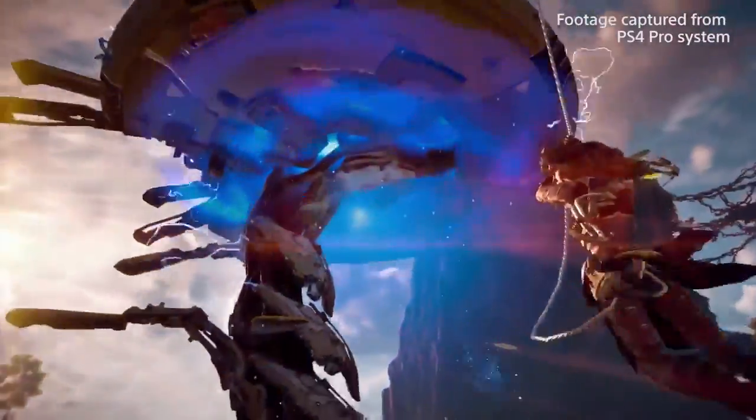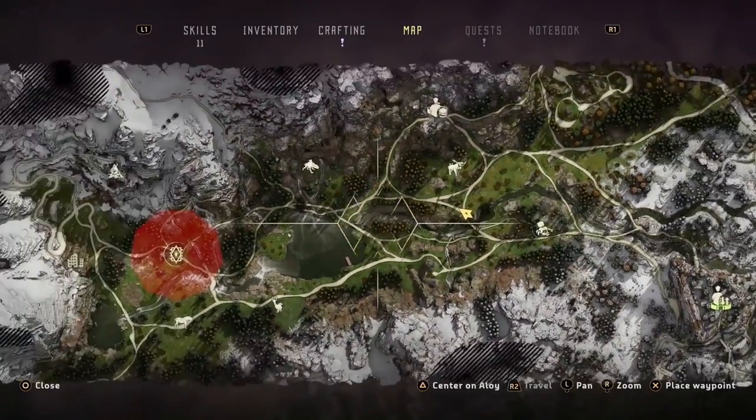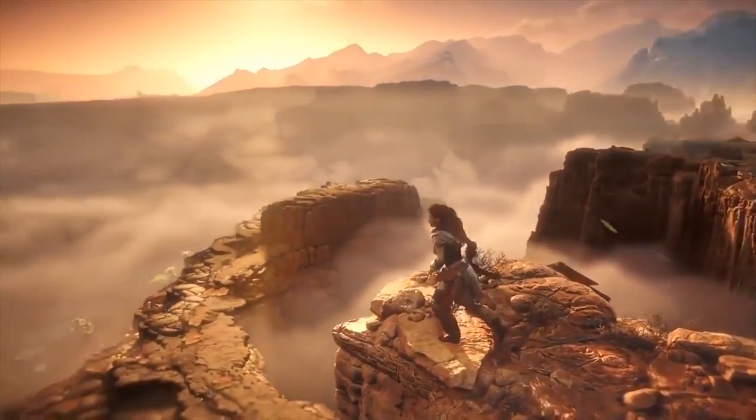The transition from Killzone to Horizon has been really interesting, both from an artistic point of view as well as technically. When we're making Killzone, we're making linear levels or serpentine levels — you walk through them, but we have very tight control. That's completely different than an open world, where the player has a lot more freedom to approach things the way they want. So we really had to start looking at the world from a 360 point of view, looking at all the different directions the player could approach, how things would look, how the vistas would look, and all these different aspects.